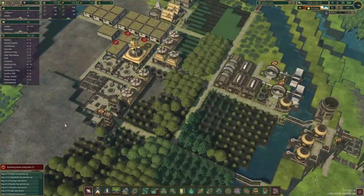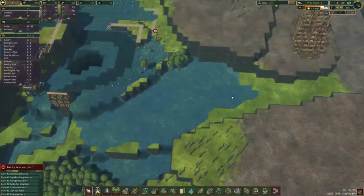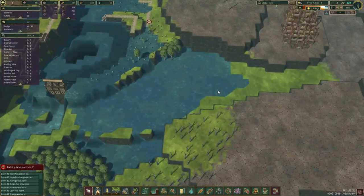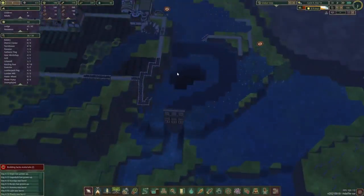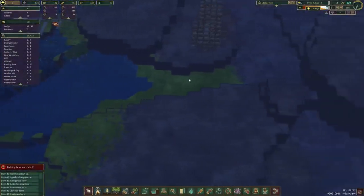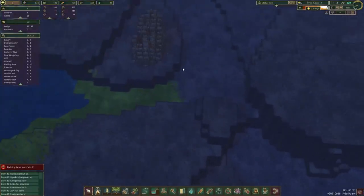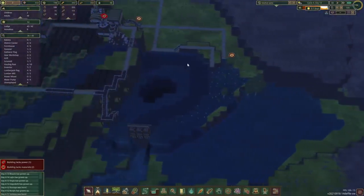I'm going to have some more lumber beavers. Let's see how far this water is going to go — I don't think it's going to go far enough. Maybe in the future once we get dynamite or something, we can redirect it through here with another dam. Oh wait, there are more ruins closer to us.